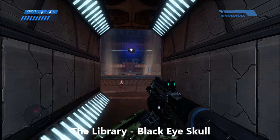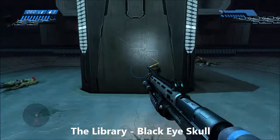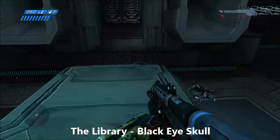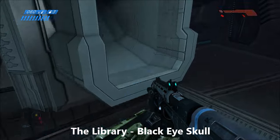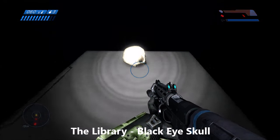On the Library, this skull is at the very beginning of the level. Do a grenade jump onto this pillar and then jump up over into the vent and you'll get the Black Eye Skull. This is at the very beginning of the level.